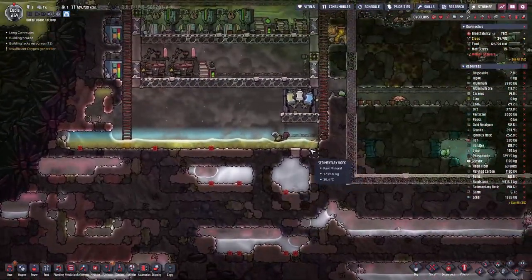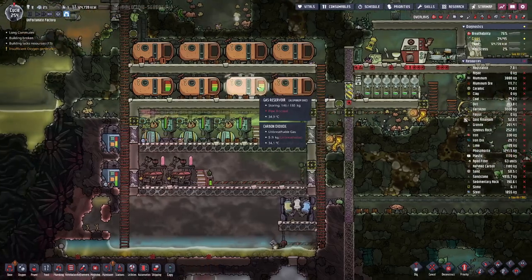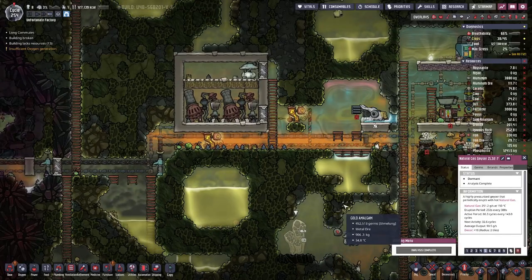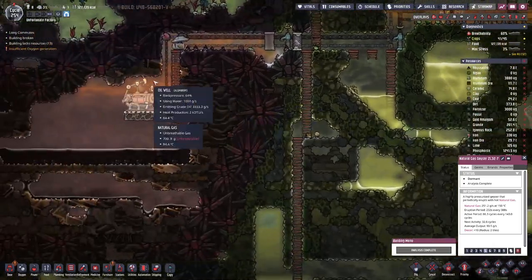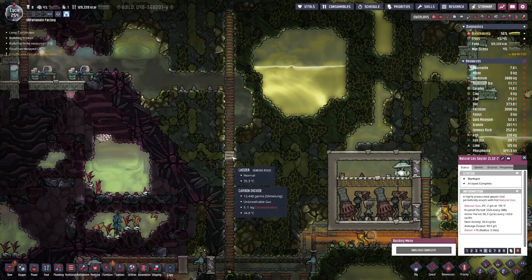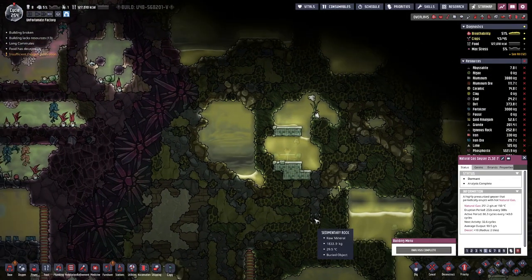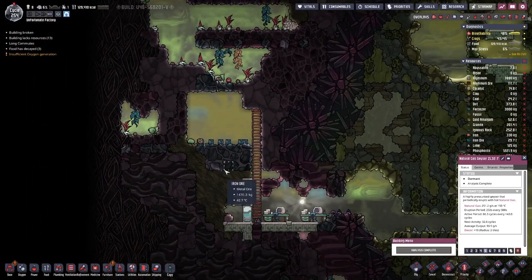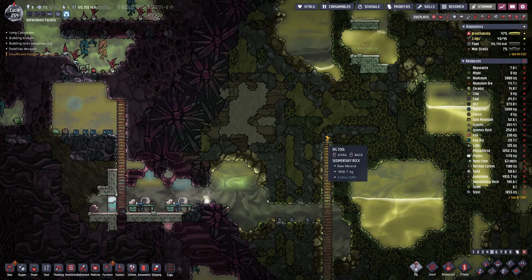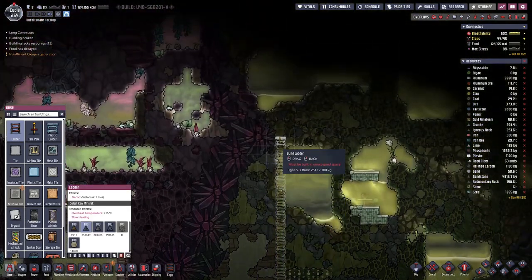On this side things are looking good — we are using up the backlog of natural gas because this generator is dormant. The only gas sources now are here from the oil refinery and from the oil well. However, now the big question: where do we get the additional iron from? We do have a bit of iron ore here but this asteroid is not really that rich in iron ore.